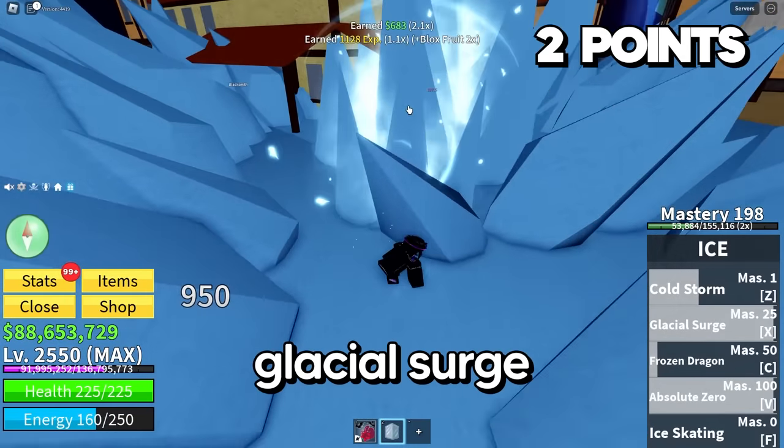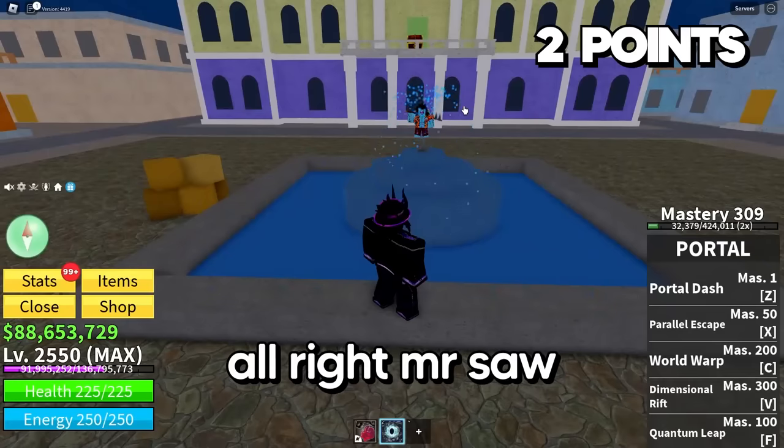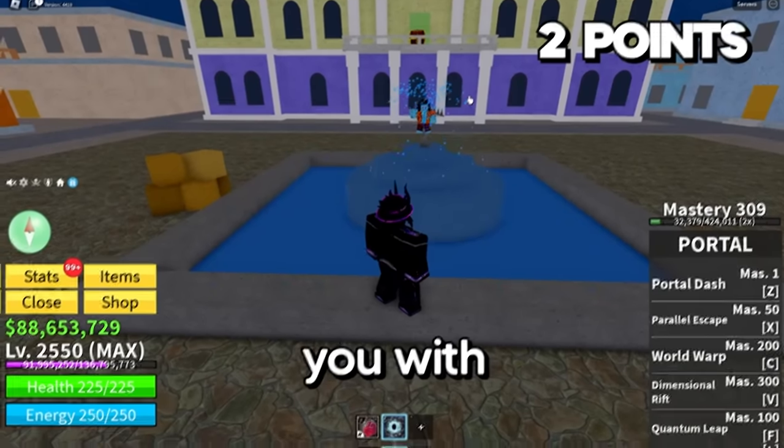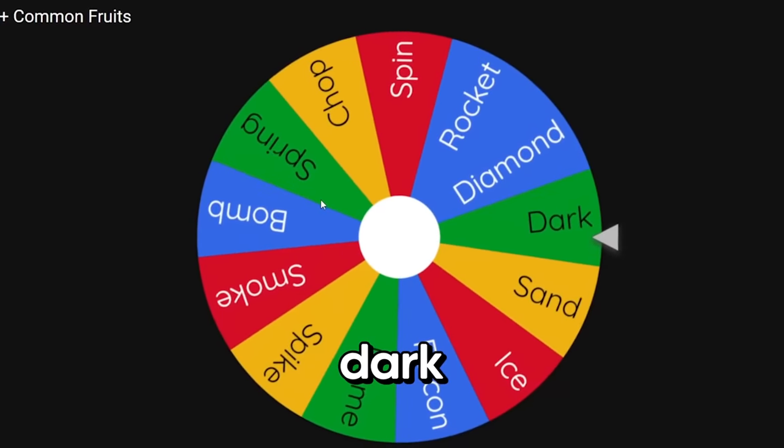Absolute zero, glacial surge, and there we go. Point number two is ours. Now let's see what we've got to fight Mr. Saw with. Our fruit is going to be Dark. Dark's not bad — sadly my Dark fruit is not awakened, but we take what we can take. Let's equip our Dark fruit. We get 135 stats: 100 are going straight into our Blox Fruits stat and 35 into melee. A little weak defensively, but it's okay — I'll start splitting it amongst melee and defense in a little bit.